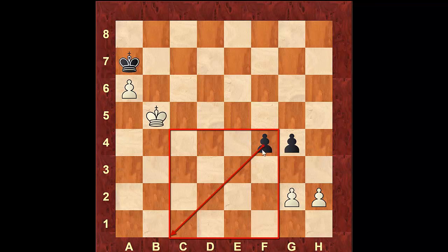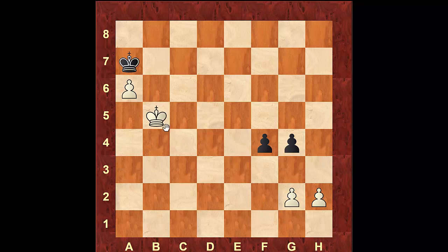If you look at the pawn on the f-file, white is able to get inside the square of the pawn and therefore can stop that pawn. He does have to do that first, because if he tries to go for his own passed pawn, black will queen first. So the correct move is to bring the king after that pawn.